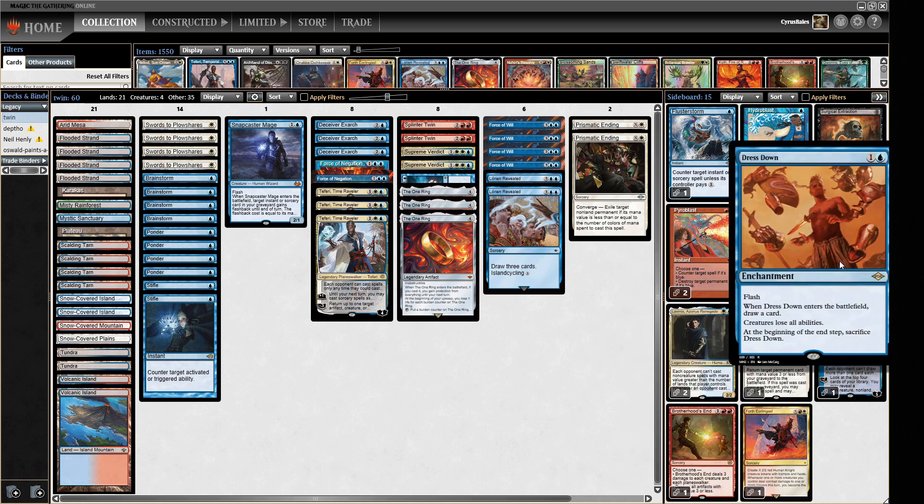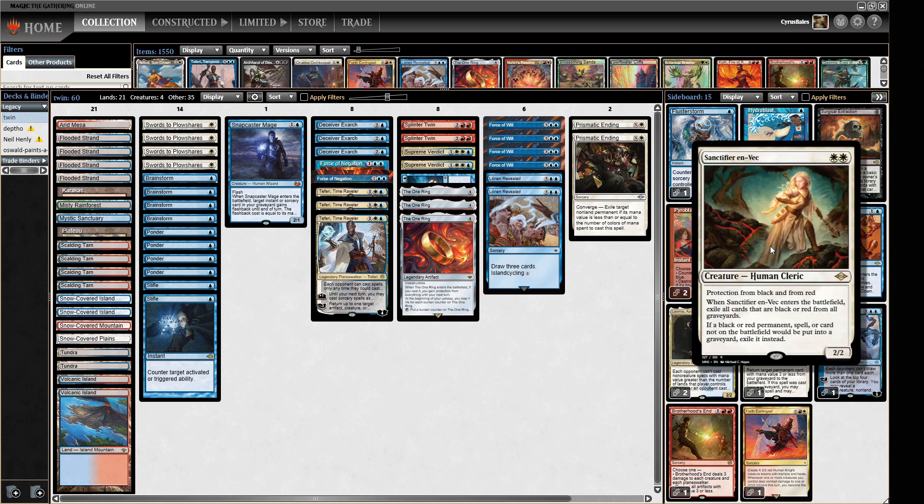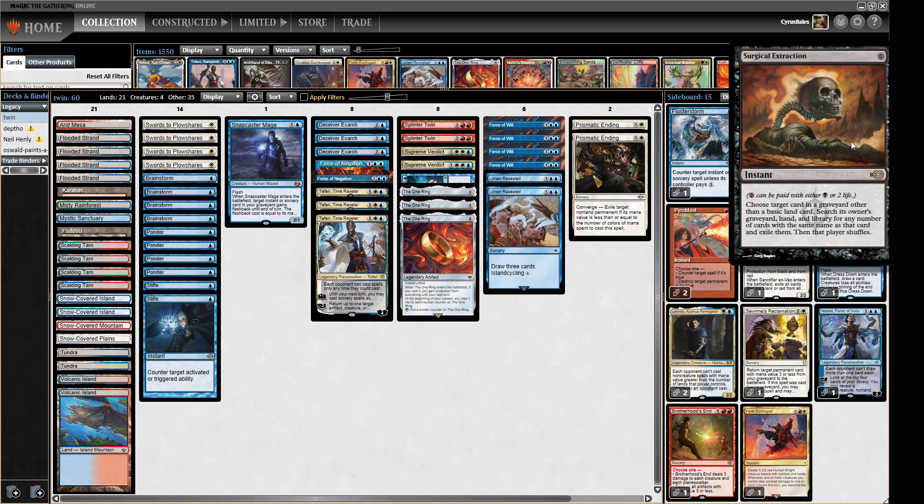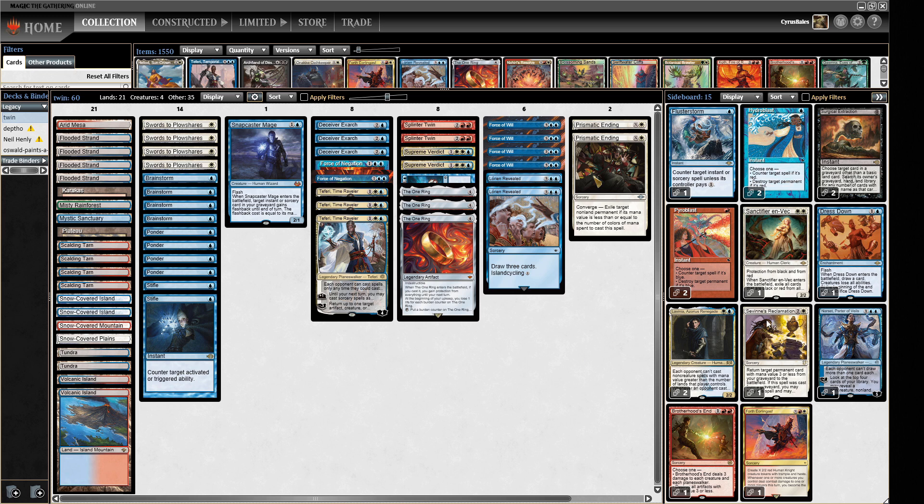Dress Down is good against Doomsday and various other decks playing scary permanents. We can also strip away Urza's Saga tokens, which tend to be quite awkward to deal with in control decks. We have a Sanctifier en-Vec — a protection from black and red 2/2 for two. Whenever it enters the battlefield, you exile all black or red cards from all graveyards; and whenever a black or red permanent or card would be put into a graveyard, exile it instead. A couple of Surgical Extractions as well.